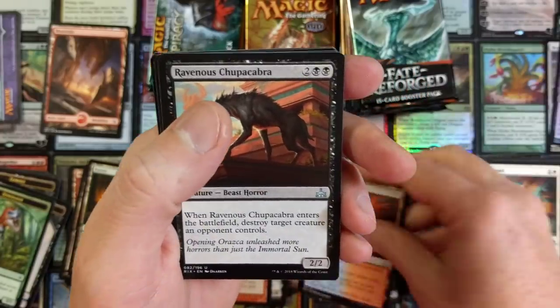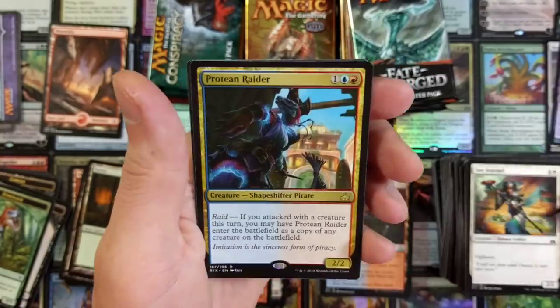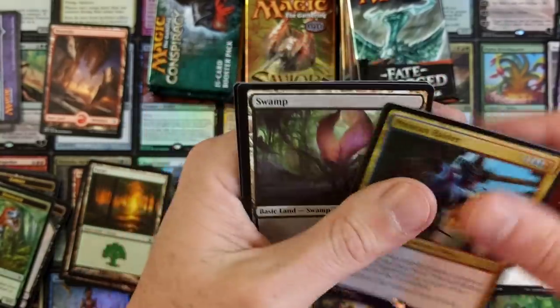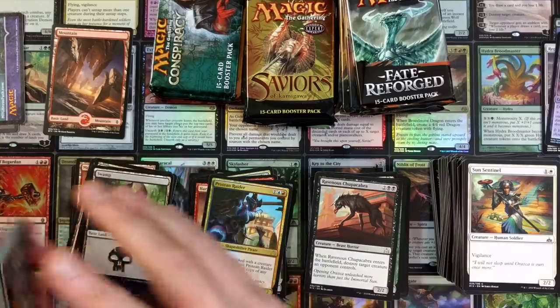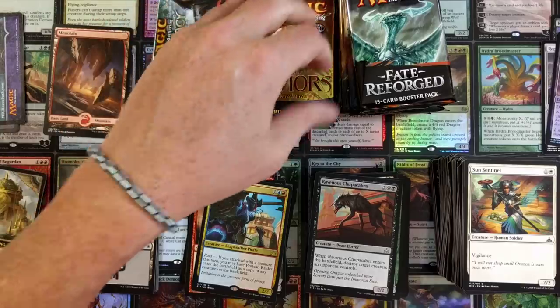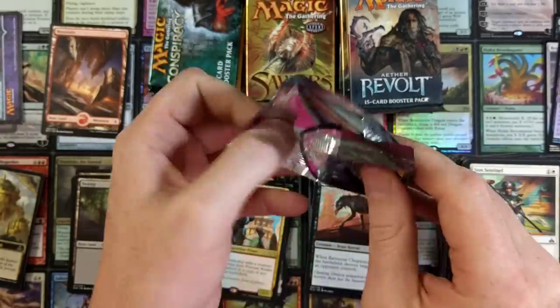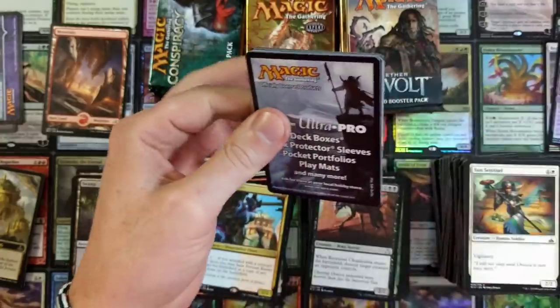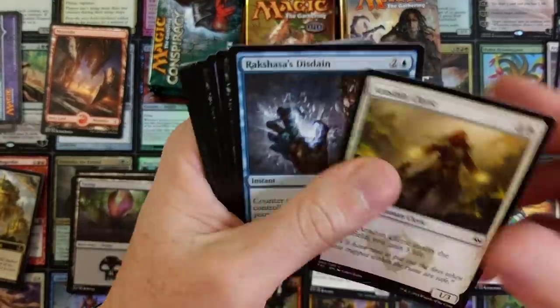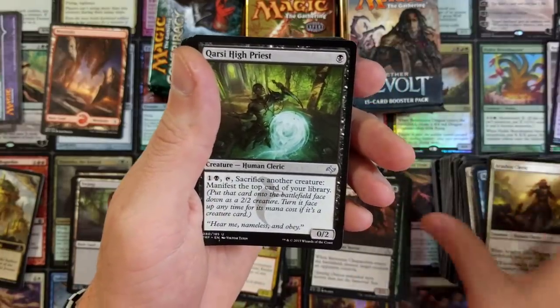Highland Lake. Ravenous Chupacabra — this card haunts my dreams. Speaking of dreams, last night — Pirate Raider — I fell asleep and then I woke up and I couldn't move my body. It was like sleep paralysis. I woke up, I could not move, but my mind was drifting off into another dimension. I thought I was seeing shadow people to the left of me while I was awake in sleep paralysis — really freaking weird and creepy.